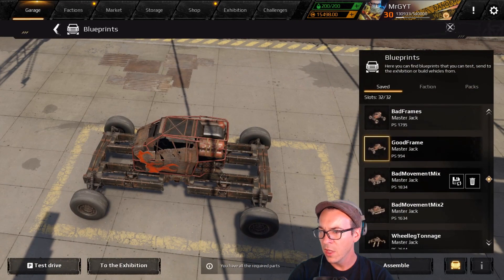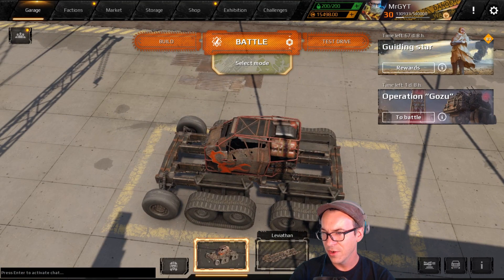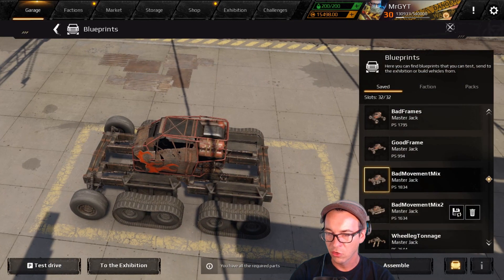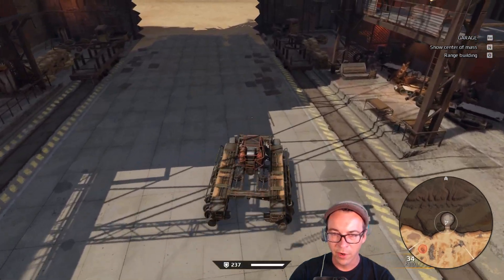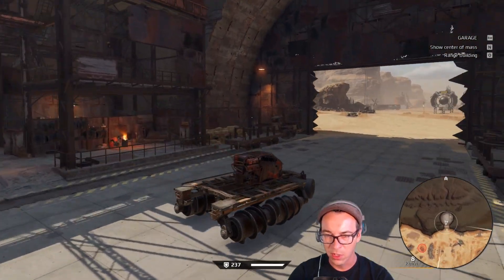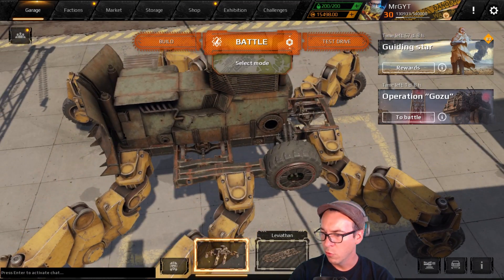Now let's talk about mixing movement parts. Putting wheels and tank tracks on the same car is generally a bad idea — it removes the wheels' ability, removes the tank tracks' ability to reverse at full speed, and the tank tracks limit the top speed of your wheels. Each one has a negative effect on the other. Similarly, don't install movement parts that can strafe with movement parts that can't. If you need more tonnage, use a cabin with more tonnage or add a tonnage engine.